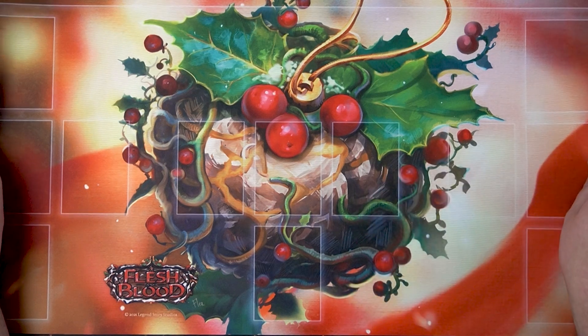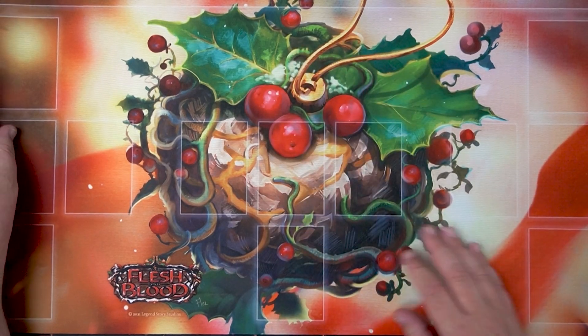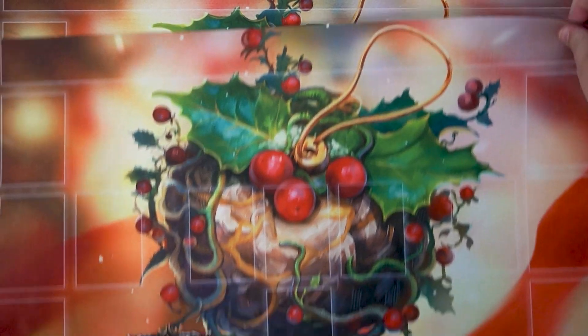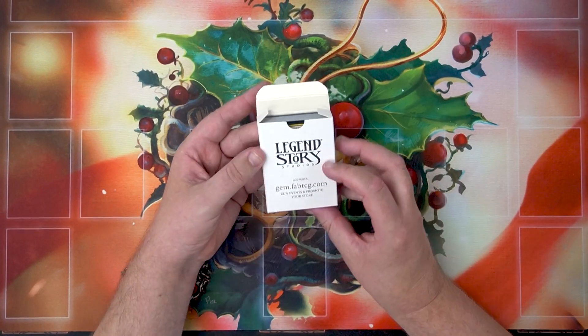Each of these kits comes with two of the festive cracked bauble mats, and these can both be given out during the month of December. December is a time to relax a little bit, let down your hair, and perhaps rock up to an Armory event to have a bit of fun rather than competing to win higher tier prizes. But what else is included in this kit? Aren't there some cards to complement this?